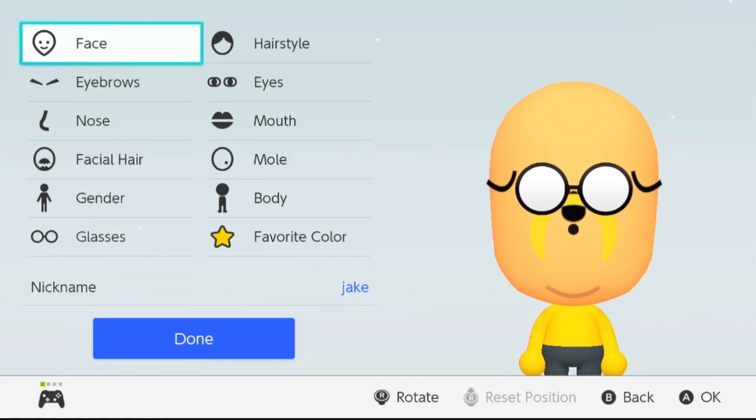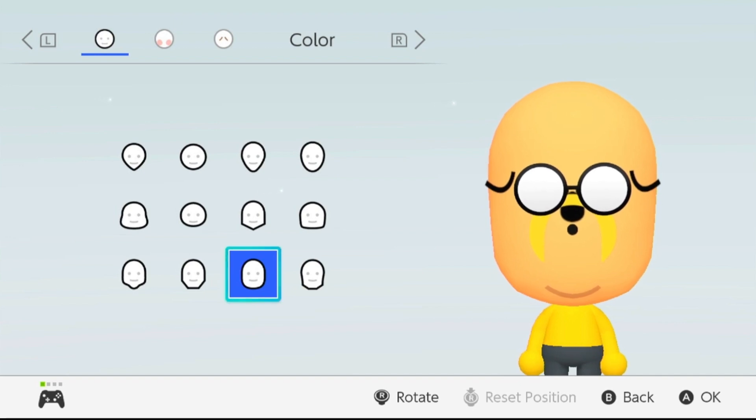Hey, this is Nitra Cat and I'm gonna show you how to make Jake the Dog from Adventure Time on your Nintendo Switch. The first thing we need to go to is face — this is the face shape you want to choose.